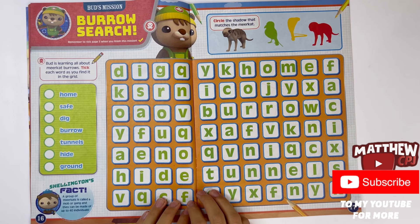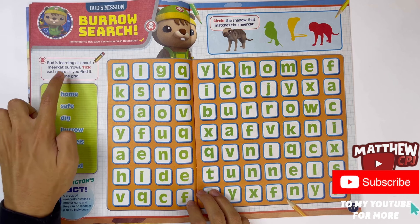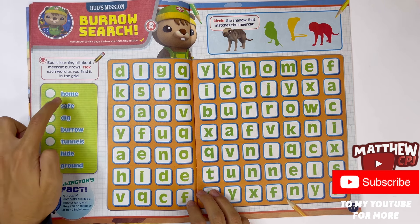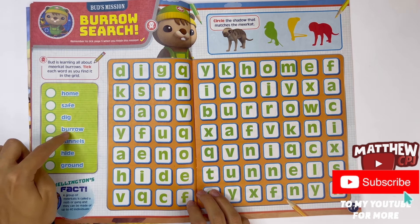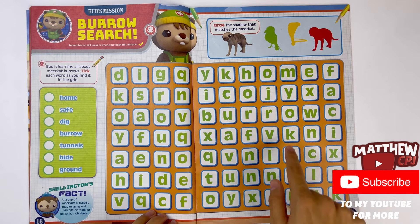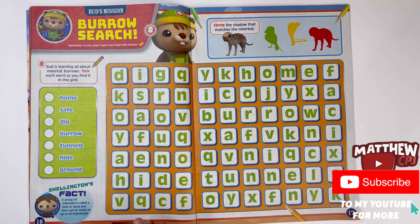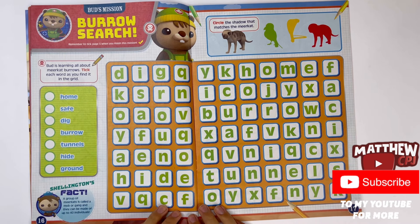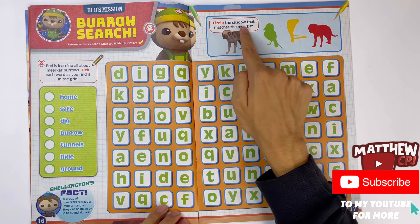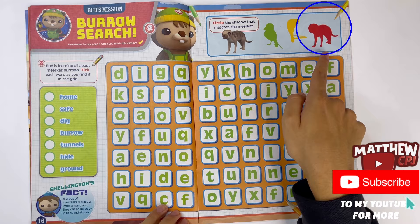Bud's mission. Burrow search. Bud is learning all about meerkat burrows. Find each word as you find it in the grid: Home, Safe, Dig, Burrow, Tunnel, Hide, and Grounds. And you have the grid here - use your eyes very carefully to see if you can spot all the words. You can pause the video. Circle the shadow that matches the meerkat. Here it is.